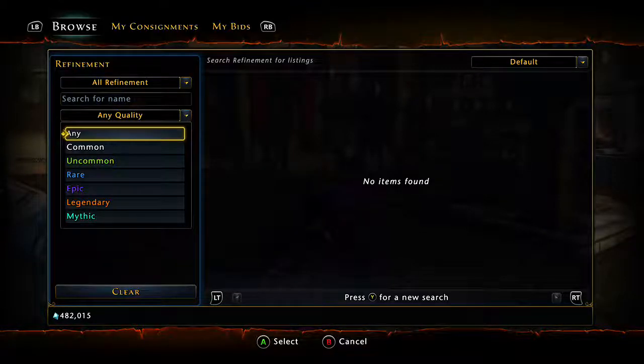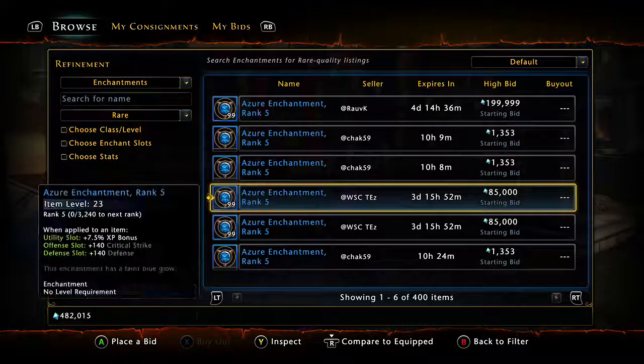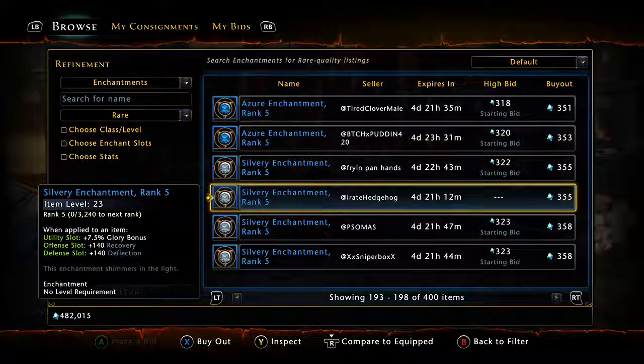If you go to rare enchantments, they're like 300 astral diamonds apiece. You get like 2,000 astral diamonds for running per skirmish, and you can run like three skirmishes, so you can get almost 6,000 AD every day just by running a skirmish. Make sure you do that and buy these outright. Each one of these enchantments has an item level of 23. All those slots in your character can be filled with one of those. I was surprised at how much my item level went up when I put a gem in each slot.